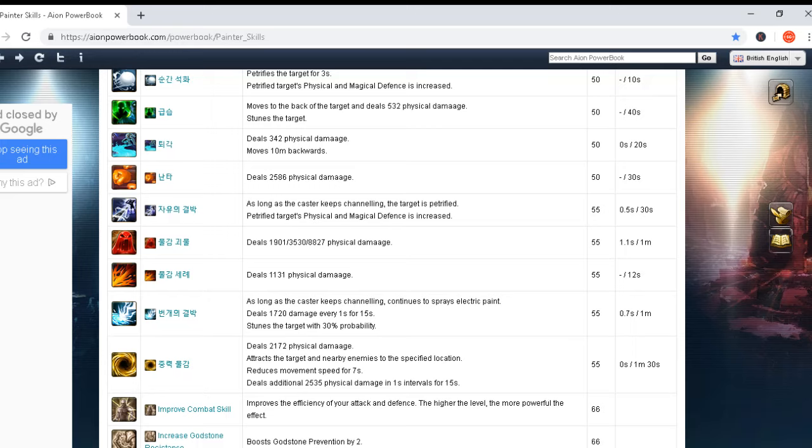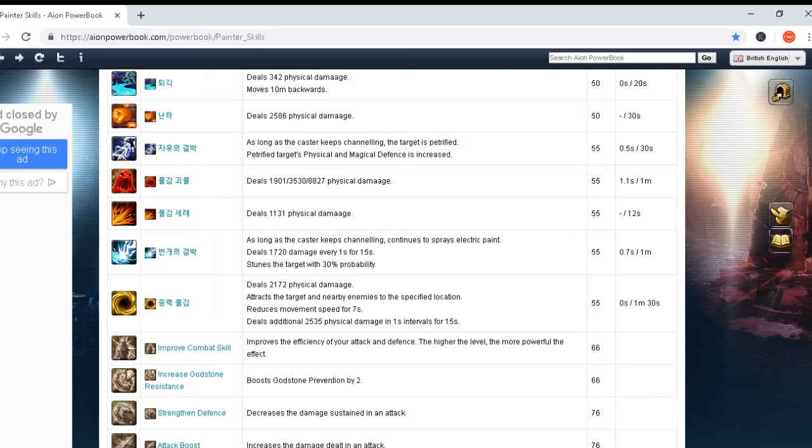Another damage skill deals 1,901 / 3,530 / 8,827 physical damage — cast time 1.1 seconds and one minute cooldown. Deals 1,131 physical damage, cast time zero seconds and only 12 seconds cooldown. Again low cooldown and no cast time — really beautiful.